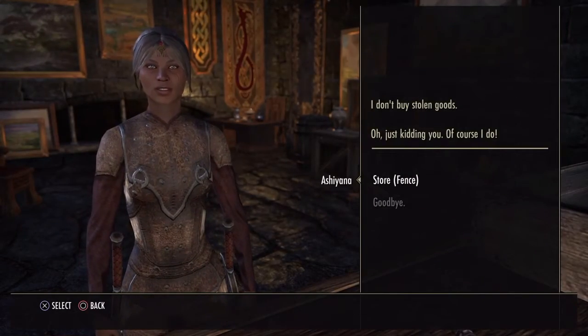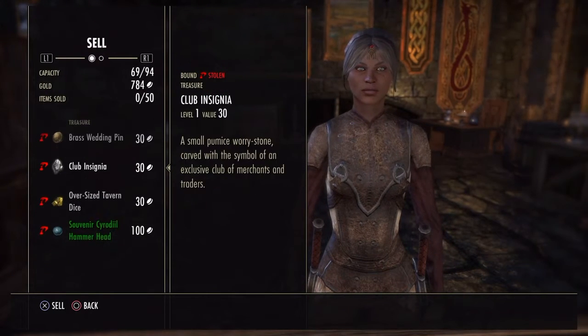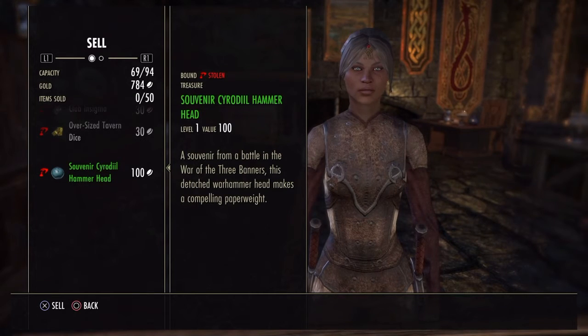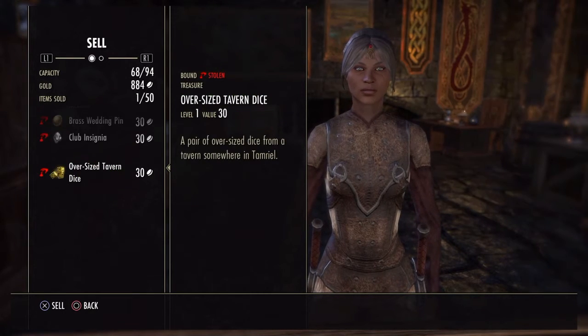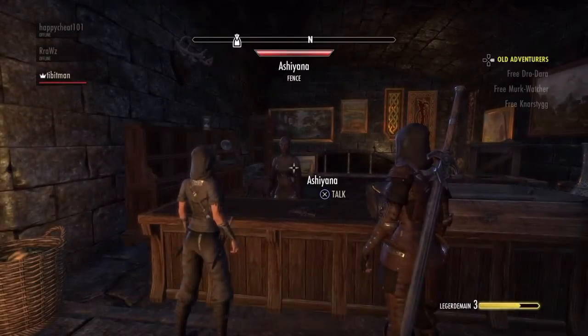This is a fence. You can only sell 50 items and you can only launder 50 items. All your stolen items will show up here. If you don't want to keep something, sell it, and if you want to keep something, go to launder.